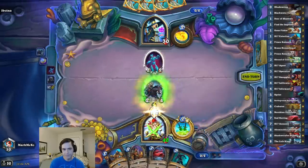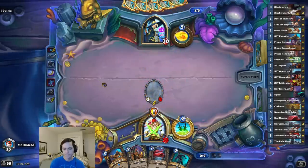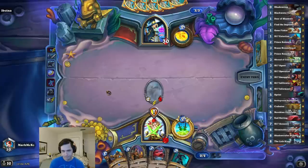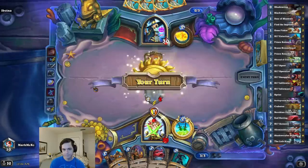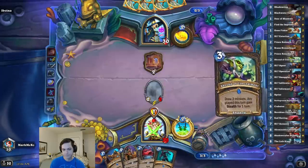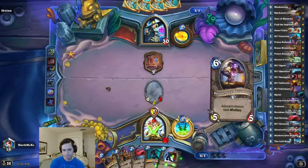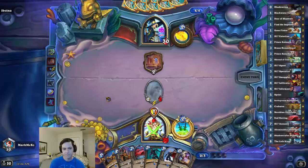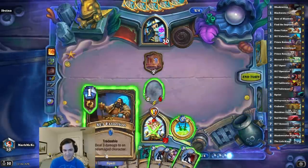Watch it die. Nice. I could just kill it with the extortion there too, but eh. Good start. I can extortion SI-7 Agent — seems good. Do I send him to his face? I guess so. I don't really care that much.